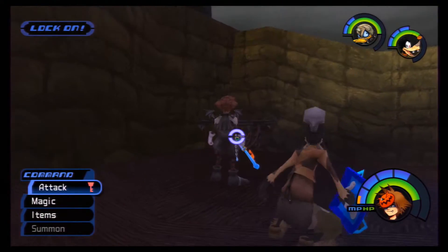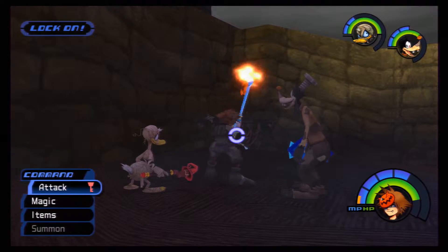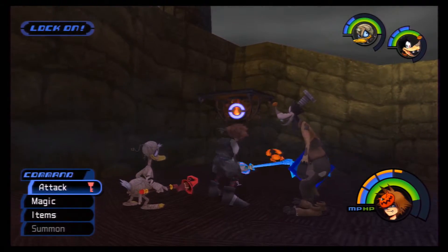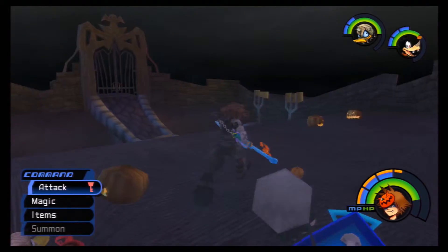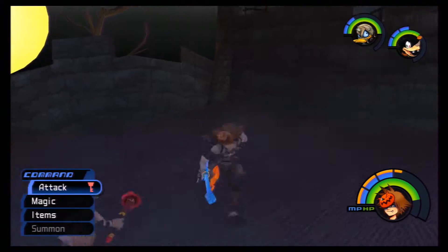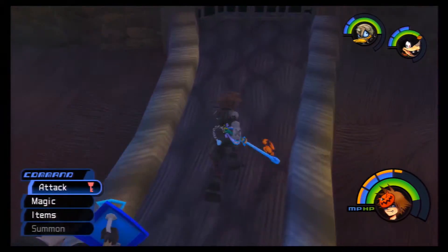Also, if you've noticed, there are these things over here. What you can do is just fire on them to light the bottom up. Then it makes miniature platforms that go up and down that take you back around Halloween Town a lot quicker. So easy shortcuts can be made here.